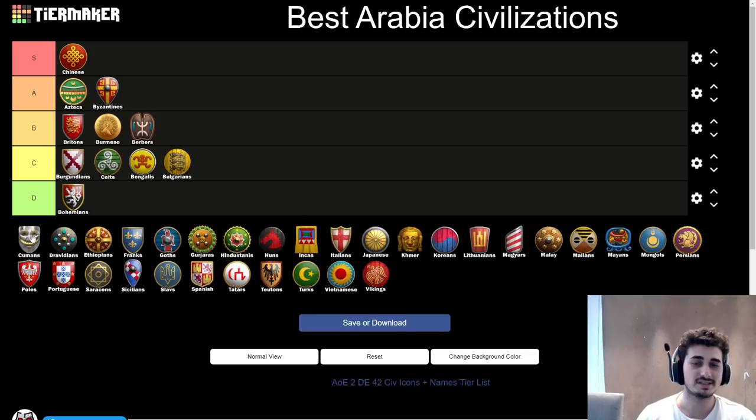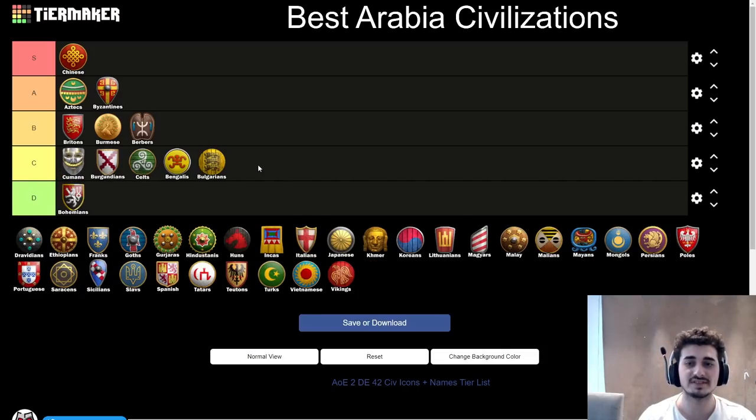Next up, the Cumans. Cumans can be good if you can get the 2 TC rolling, but most of the time you're not able to do that. I'll probably put Cumans at the top of C tier. If you get the 2 TC rolling, it's similar to Burgundians — great economy but you lose full map control, so a lot of bad things can happen. But if you get good games with Cumans, they can look extremely strong. High variance, hit or miss, but definitely dangerous and you have to respect it.